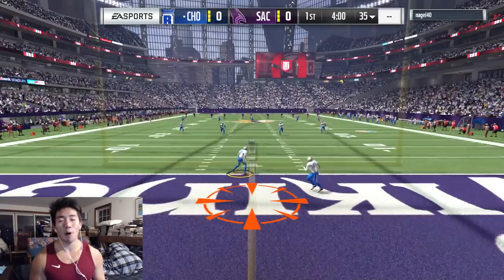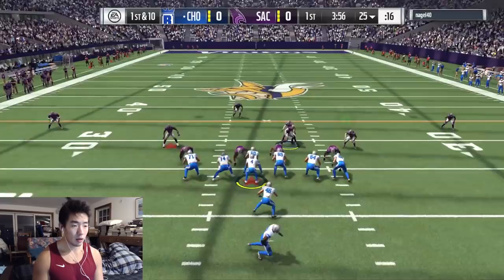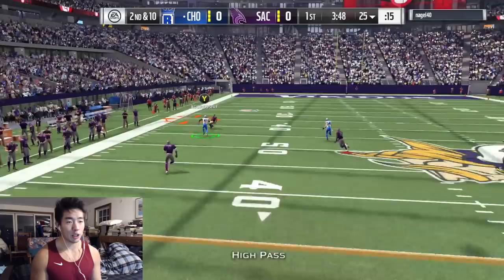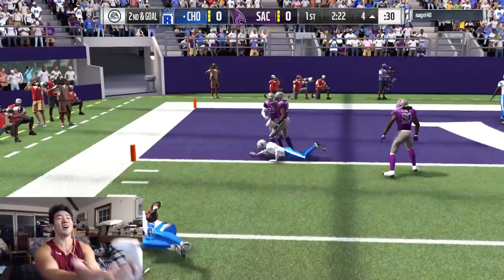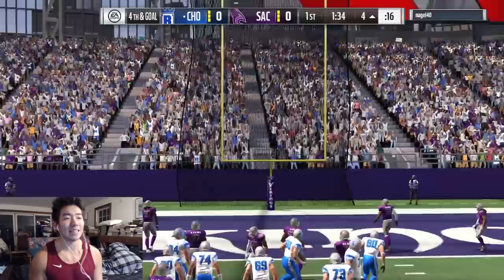Now we're getting into the third game. Hopefully we don't verse a quitter. Deion Sanders on the kickoff return — nowhere to go, but not the worst return. Cover two — let's take a deep shot, we're just going to launch one to the corner. Overthrow, but what a catch by Randy. This is a little bit of an experiment but I think it may just work. Go AP — oh, he didn't block. We could have got that. No blocks. But at least we get some form of points. We need to stop having such a dry run on our first drive.